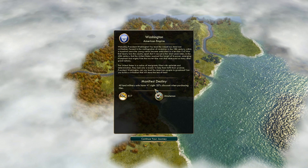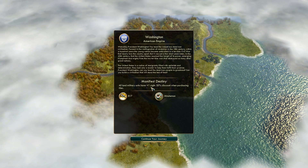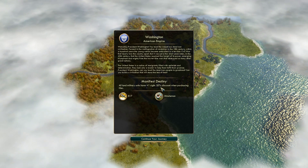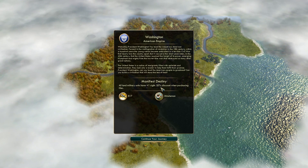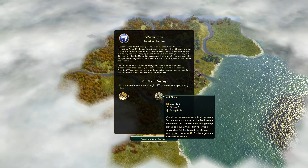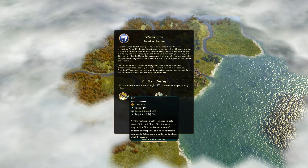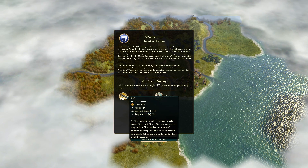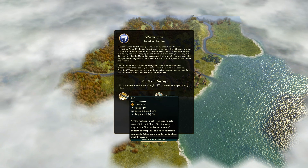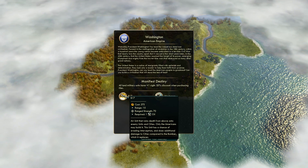Let me review their unique ability. All land units have an extra plus sight — that actually comes in handy more than most people think. There's a 50% discount when purchasing tiles, which is Manifest Destiny — that's interesting. Both unique units don't come until the mid to late game. The Minutemen are kind of cool because we get to move across rough terrain a little bit easier, and the B-17s are pretty beast. They can damage cities pretty hardcore — they get the evasive promotion and the 33% bombardment promotion for attacking cities.